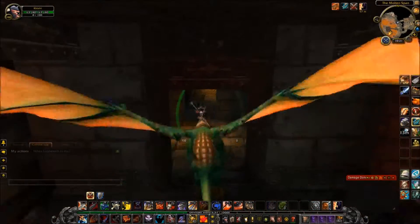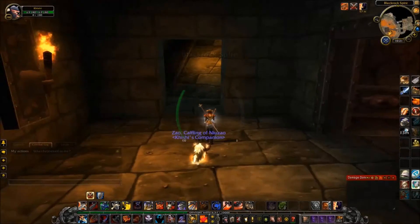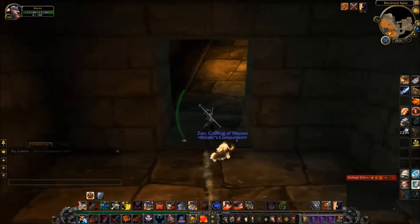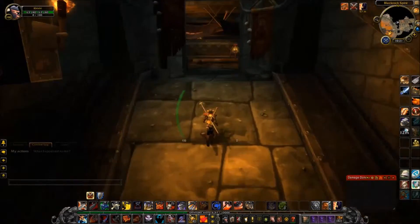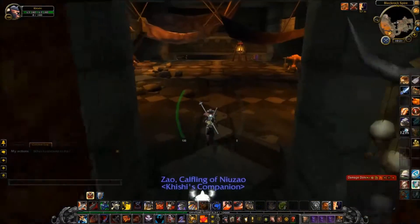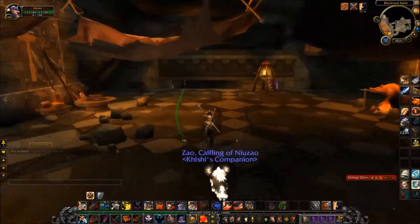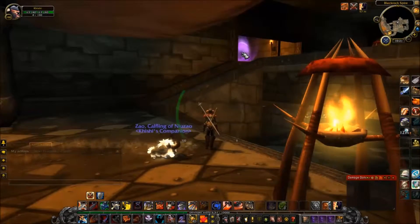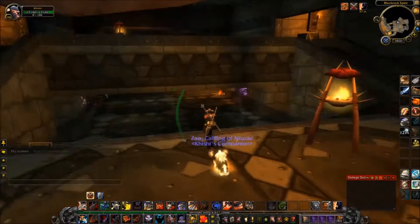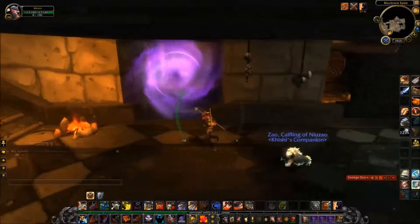Okay, here we are — Blackrock Spire. Before Warlords of Draenor, the dungeon portal was actually right here, and the dungeon would start up here. There would be some trash on the left and right sides of the room. You would actually run into Upper Blackrock Spire through a door, and Lower Blackrock Spire by running through this passageway here.